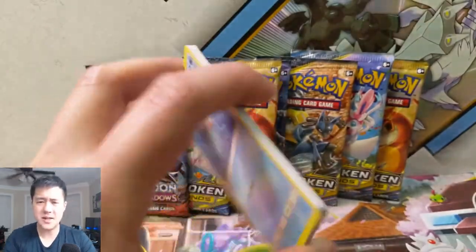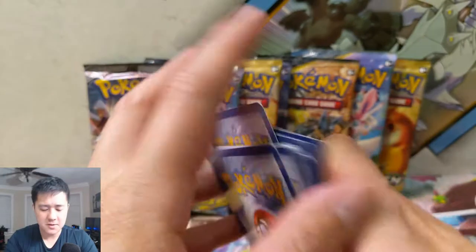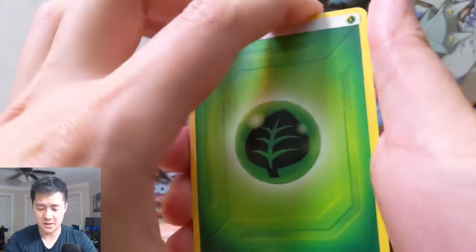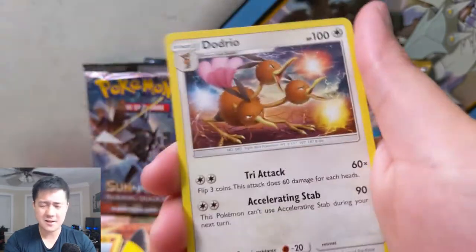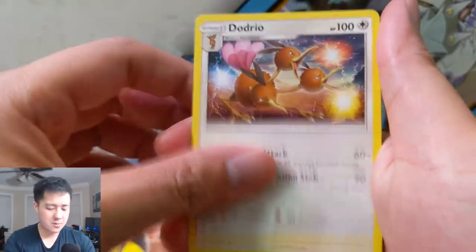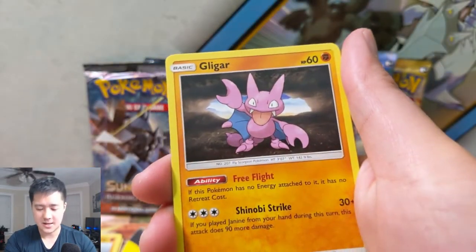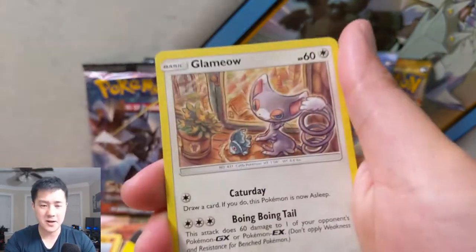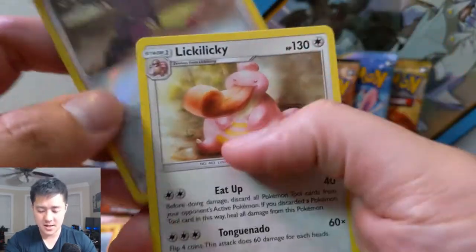One interesting thing — I think to this day, between Unbroken Bonds and Team Up, I've still not pulled one of the alternate art cards. I don't even know, so maybe that just means that counts as like the hyper rare slash secret rare slot, or for the trainer slots, because yeah, I've actually never pulled one. Let's see — Growlithe, Koga's Trap for the reverse, and then a Lickilicky.